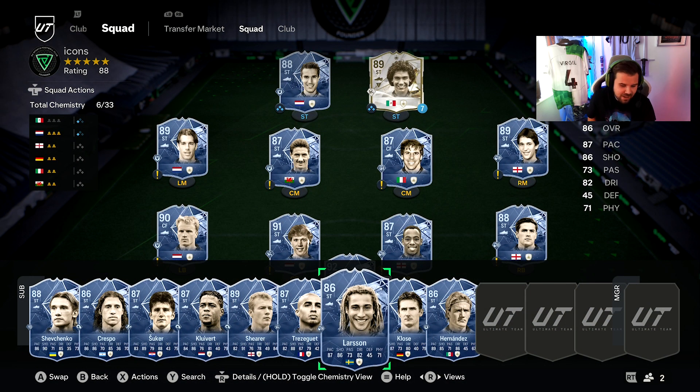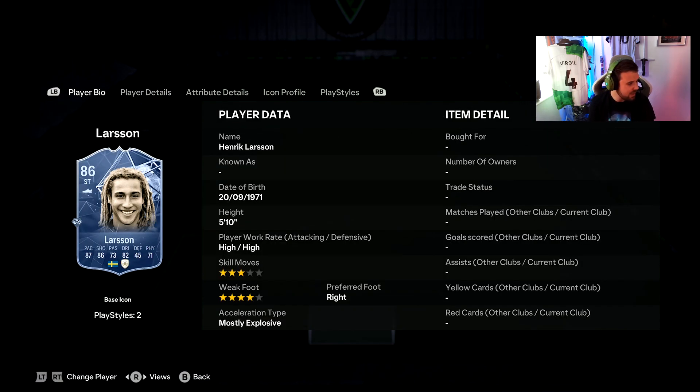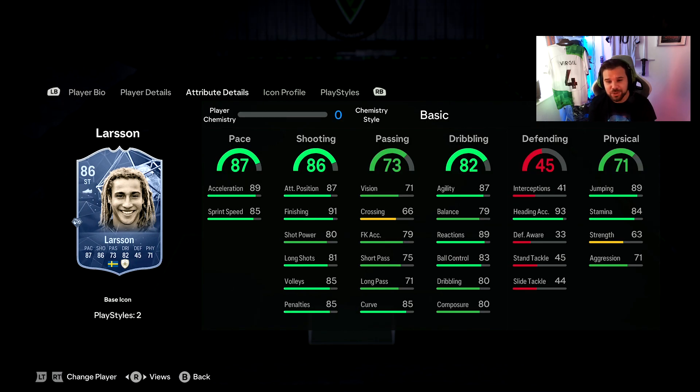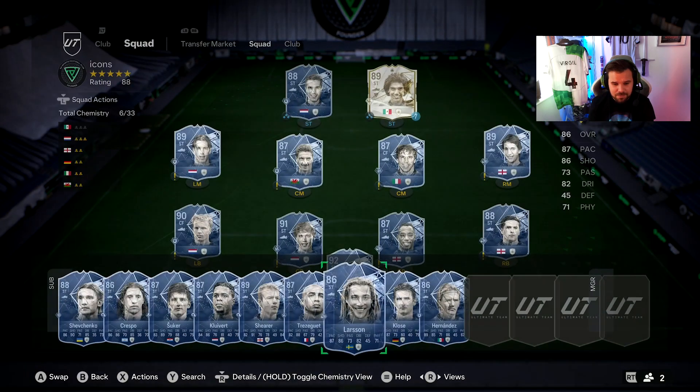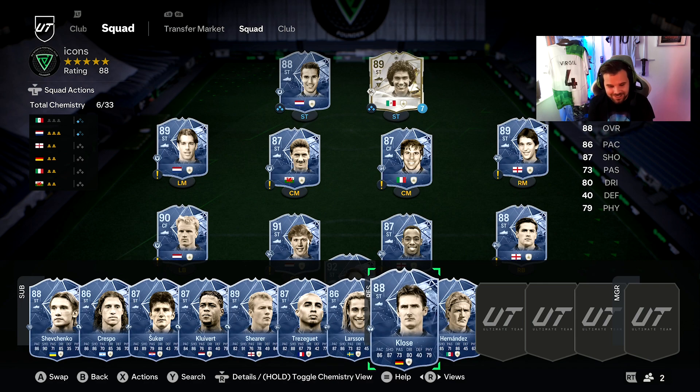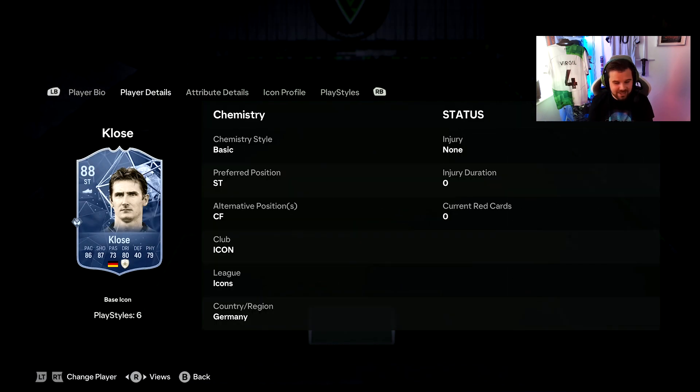Henrik Larsson is one I always enjoy on FIFA and he's currently going for around 100k — quite cheap. High-high work rate, three-star skills, four-star weak foot. He always has high agility and dribbling so he feels really nice on the ball. 89 acceleration and 85 sprint speed are really nice. His finishing and heading ability are fantastic. Don't sleep on this one — I bet he plays a lot better than his card suggests. He comes with Chip Shot and Finesse Shot playstyles.